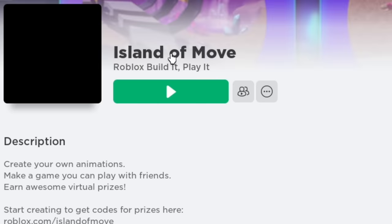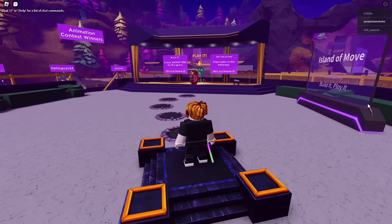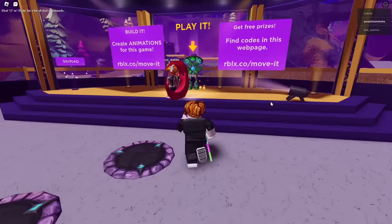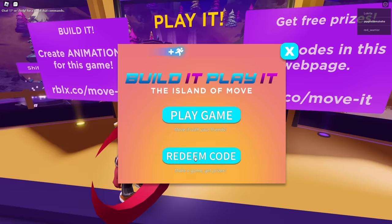This next game gives out free items like it's candy. Just walk forwards, following these rocks on the floor. There are a few codes that you can enter which give you free items. I will let you guys enter them yourselves.